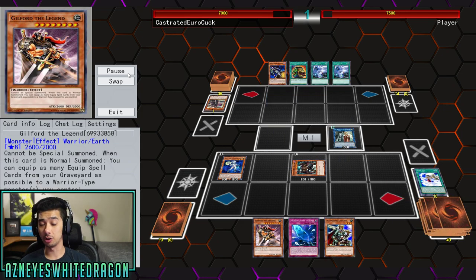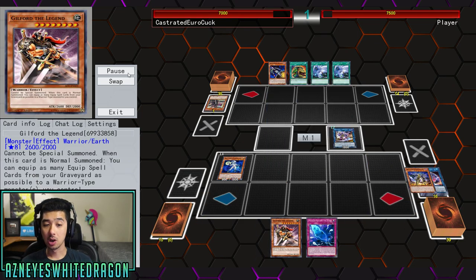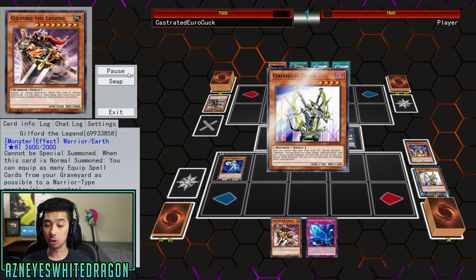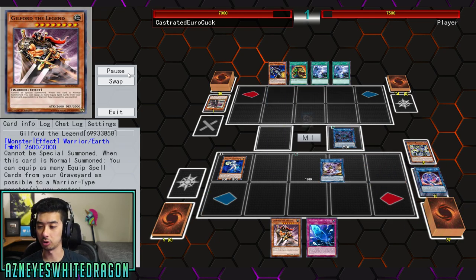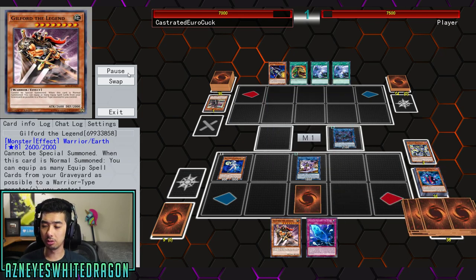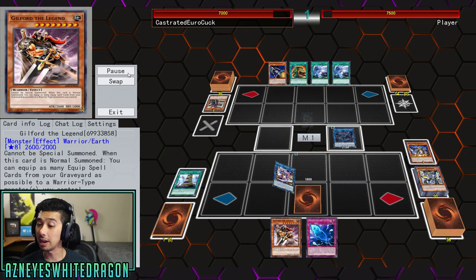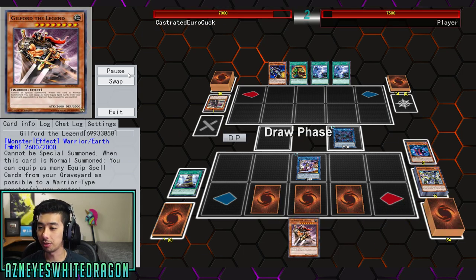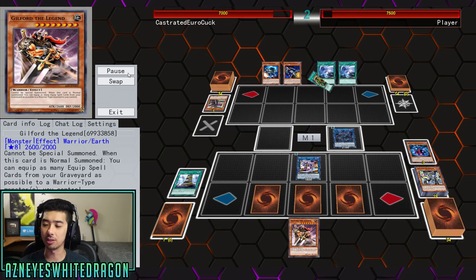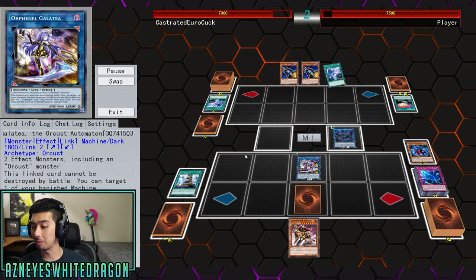Guilford the Legend, for those of you who don't know, is a warrior that cannot be special summoned, but when it's normal summoned you get to equip as many equip spell cards from your graveyard as possible to a warrior type monster you control. The goal is to set up the board for Guilford to equip everything. You also have the Orcus exceed monster to prevent your cards from being destroyed by battle or by card effect.